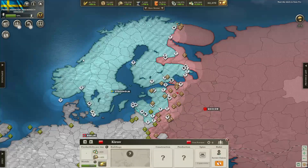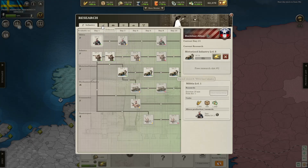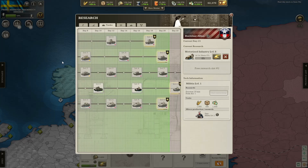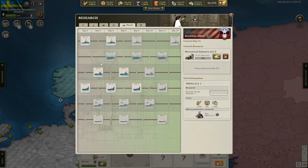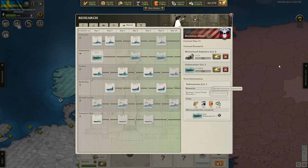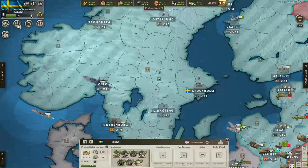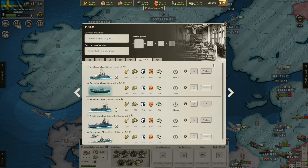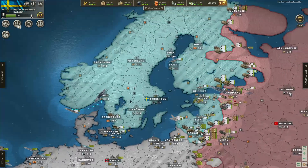Let's go to research. We can research level 5 motorized, which I will actually do. And anything else — well there's heavy tank. We can do navy I suppose — yeah, let's get submarines. Let's also make a destroyer here in Nozlow. And let's put this battleship over here.